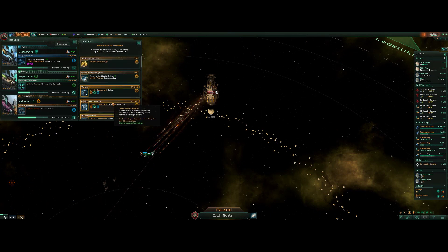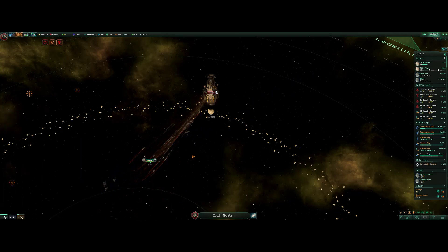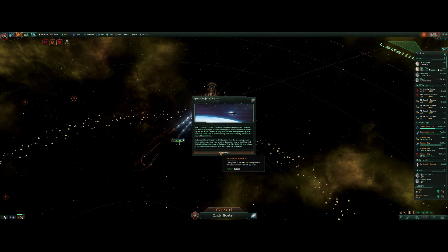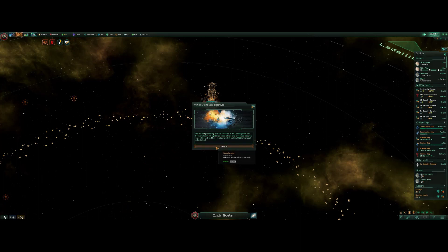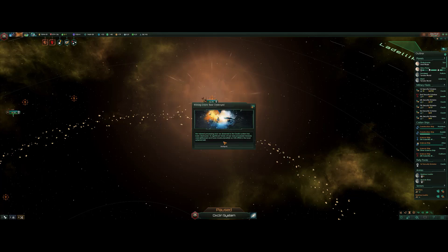What else did we learn here? We grabbed the armor from debris research — that's fine. We got mining drone lasers, blue lasers, disruptors, subspace sensors. Grab the subspace sensors; I'll do shields next time around. Sirius Prime, I need you to build some more corvettes and send those to the fleet — we're running low. We just unlocked our last destroyer, so now we have cruisers. The mineral processing hub has been destroyed, with its stores of raw and processed minerals making planetfall in the local asteroid belt.